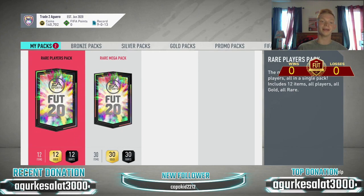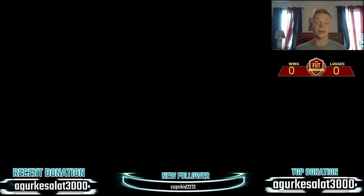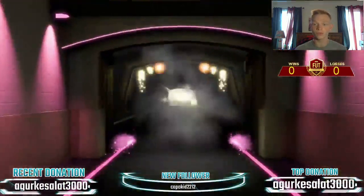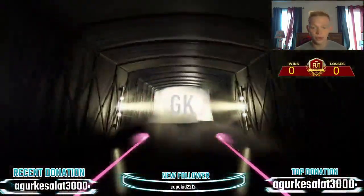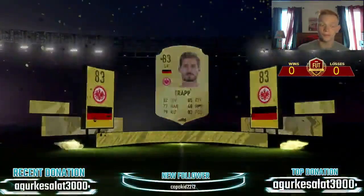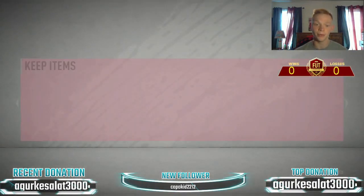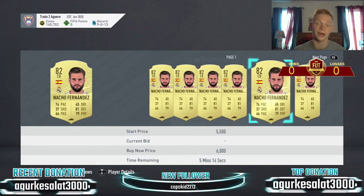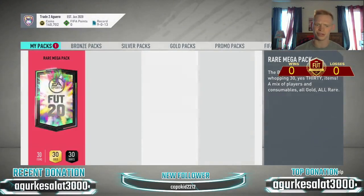Into the next pack — 50k pack. Come on, give us something sick. We're already in profit basically because we got a shadow chem style. We had like five or six squad fitnesses. It's boards here but no walkout unfortunately — it's going to be a German goalkeeper. Just an 83 out of the 50k pack, nothing huge. But we did get a shadow out of that mega pack, which is massive. No duplicates, and Nacho Fernandez is over 4,000 coins — a really nice pickup there.